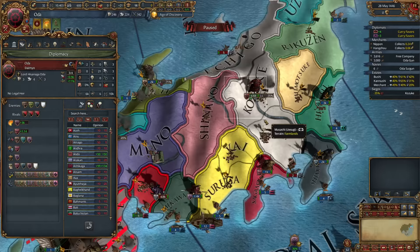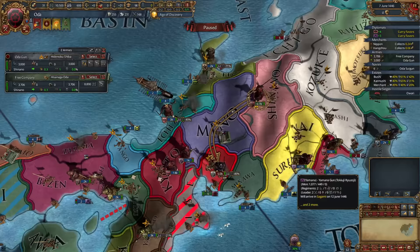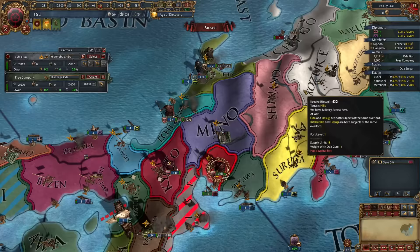Once Uesugi is movement locked, we check the travel time — we arrive by May 22nd and they leave by May 18th, perfect timing. Now they have no army and no province to recruit from, effectively turning this war into a one-versus-one. If we completely destroy them here, it's likely the surrounding daimyo will declare and gobble them up, avoiding fighting their large army in the future and avoiding a long truce timer. We catch them on our capital and reposition to Mikawa to avoid the crossing penalty. Unexpected stack wipe — Oda strong.